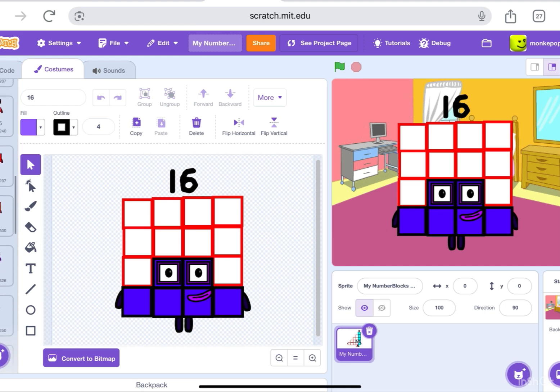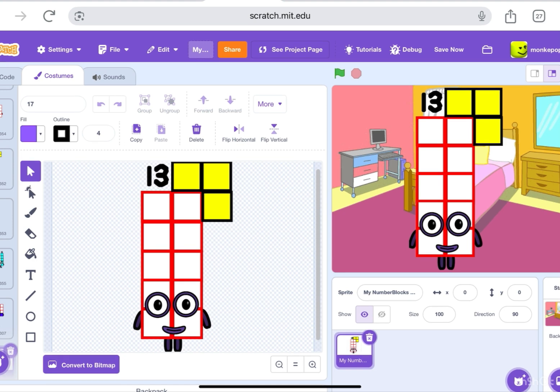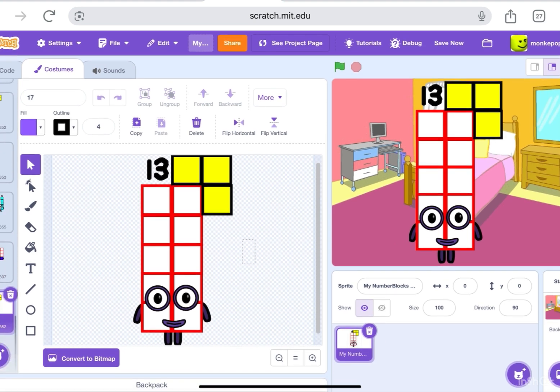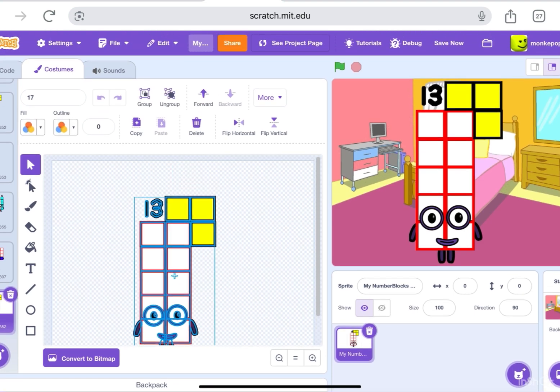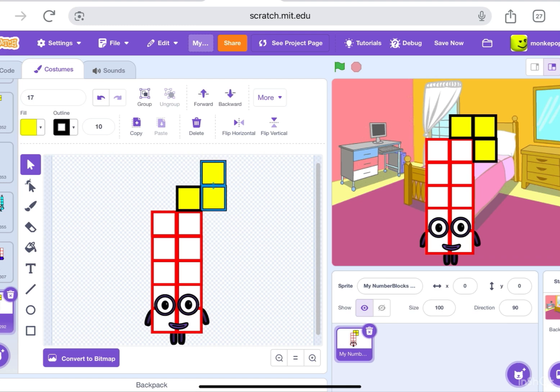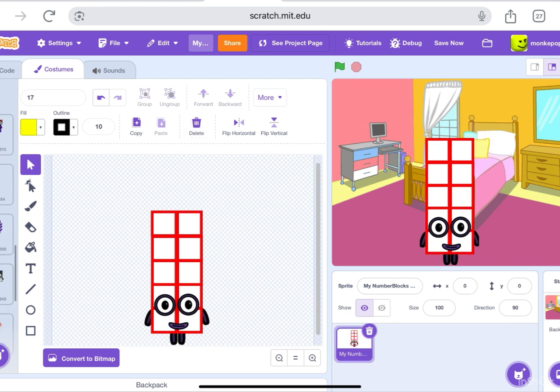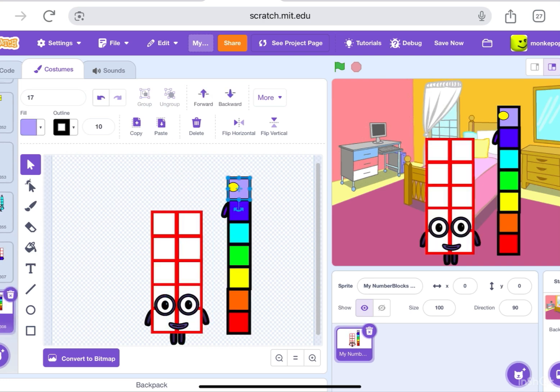We're gonna make more — starting with seventeen. We're just gonna grab thirteen and make it a lot smaller so we have much more space to work. Then we're gonna grab seven — Numberblock seven — and copy paste it over here.